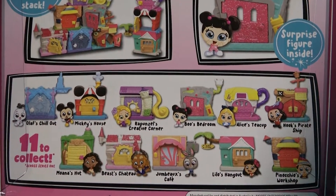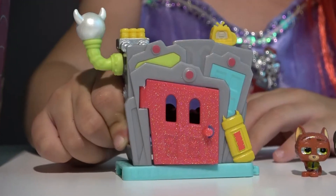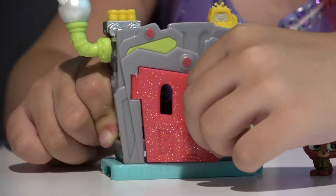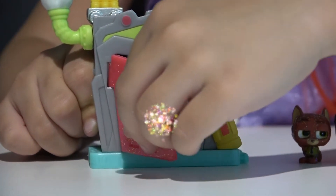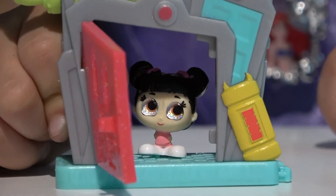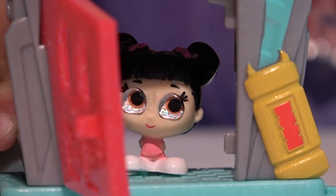This play set is one of those play sets you can collect and then stack together. Here is Boo's bedroom. Let's open this glitter door and see what is behind it. Oh look, that's Boo. And she is an exclusive figure — you can get her only with this play set.